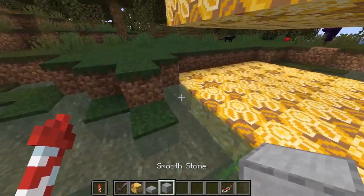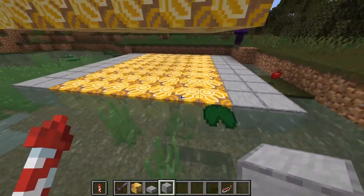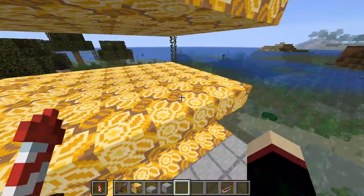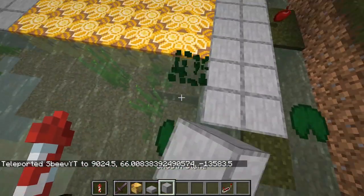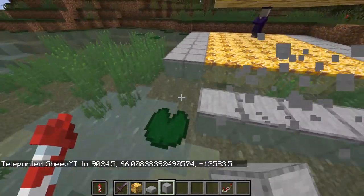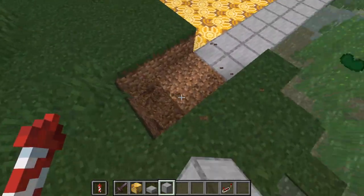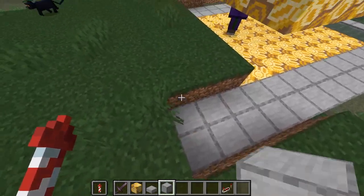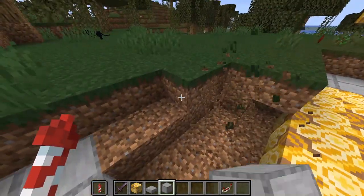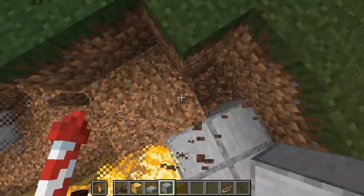Now we're going to take some smooth stone and smooth stone slabs and just fill in the long sides out with two blocks like this. You should end up with something that looks like this, and just do this on the bottom - you don't have to do that on the upper two levels. Now you're going to bring these out by three additional blocks, just three blocks longer, and fill it in so that there's a two block gap here and the same over here. You might have to destroy a bit of the area around it. Make sure that you have this go down an additional block - you don't want to leave dirt or water or anything like that in there.